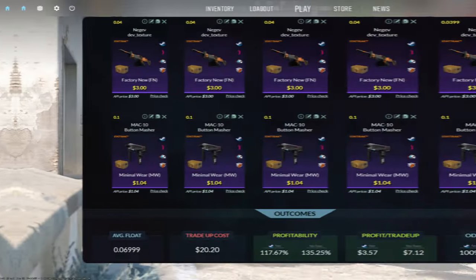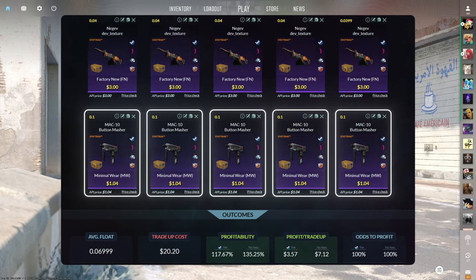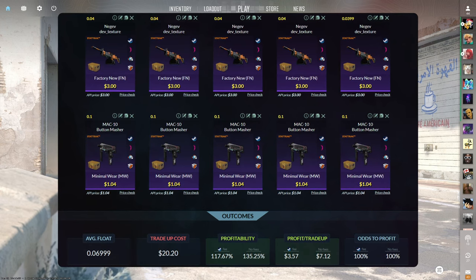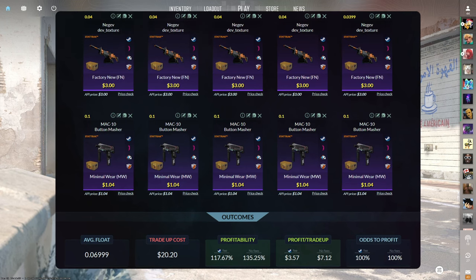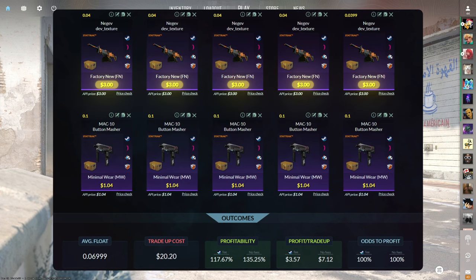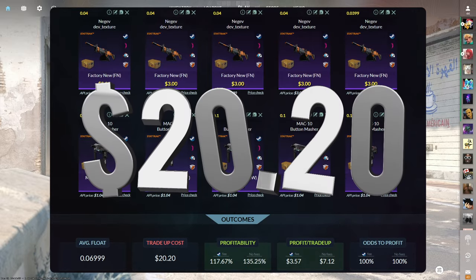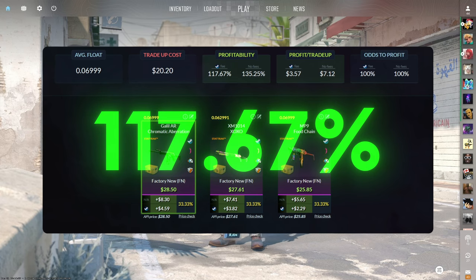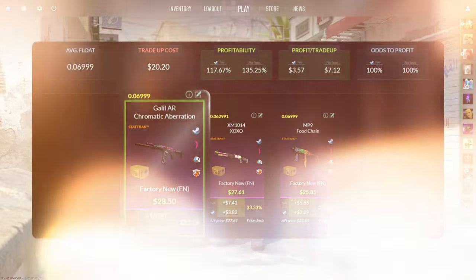The fourth trade-up consists of five StatTrak Factory New and five StatTrak Minimal Wear Restricted skins from the Snakebite Case below a 0.07 average float. The easiest way to do this is by getting the StatTrak Factory New skins below a 0.04 float and the StatTrak Minimal Wear skins below a 0.1 float. Make sure to get the StatTrak Factory New skins for $3 or less and the StatTrak Minimal Wear skins for $1.04 or less. This trade-up costs $20.20 total and has a 117.67% profitability after Steam fees. All of the outcomes are great, but the best is the Galil at nearly $5 of profit.